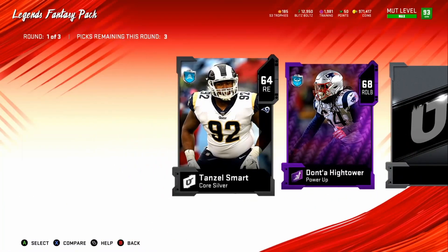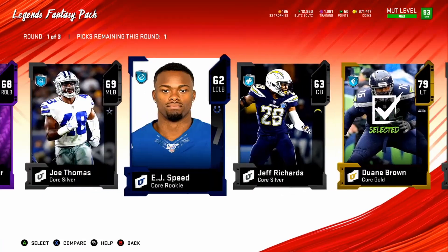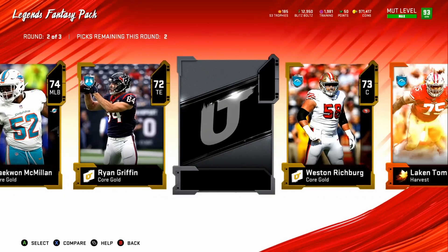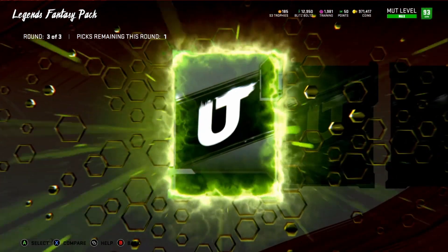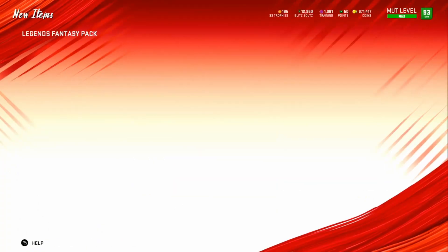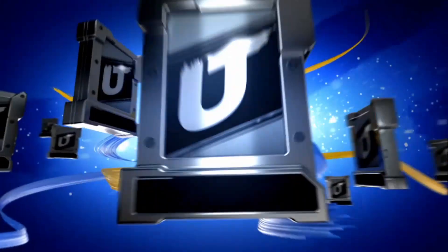Still looking for the limited time player. We got Haigh Tower, taking that. A 78, gold, another elite — that's fine. Team of the week card at 60. Pack wasn't that great. Taking Mario Addison — he should go for a little bit.